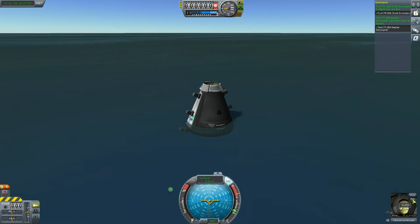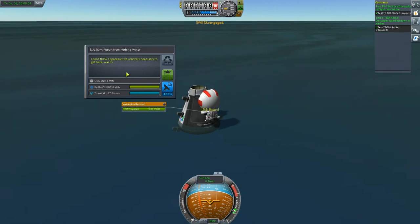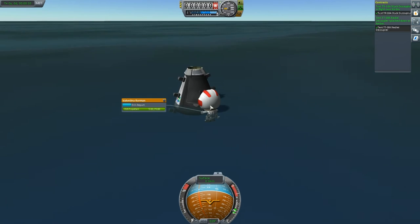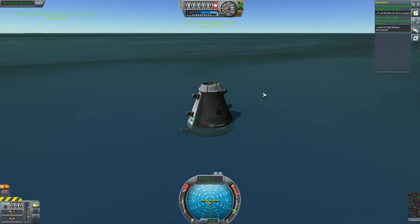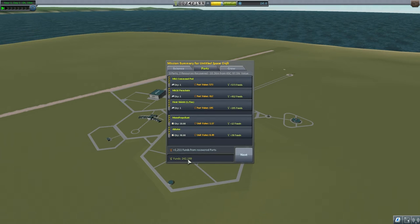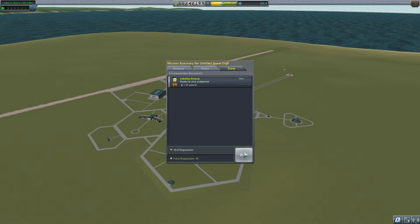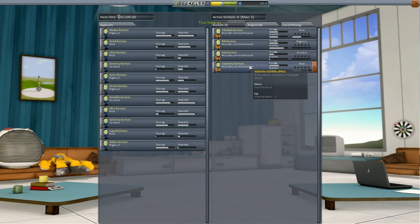Let's EVA our pilot Valentina and get a little EVA report. I don't think a spaceship was entirely necessary to get here, but let's see what we get in the water — 3.2 science. Let's board the ship and recover the vessel. We've got 7.8 science earned, bringing us to 26 science total. That'll unlock something in the research tree. We've got 242,000 funds now and Valentina has 1 XP. I think leveling up kerbals gives them extra stats.